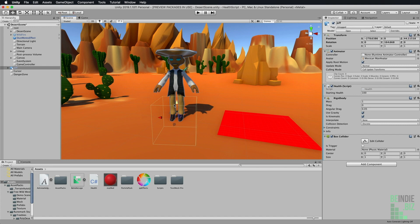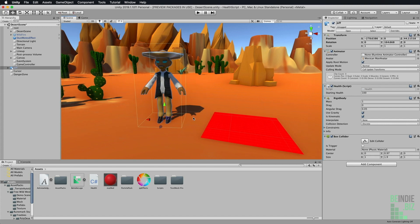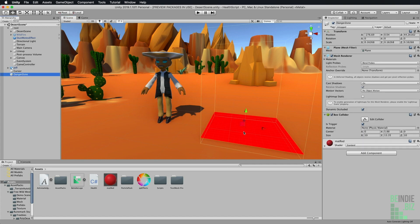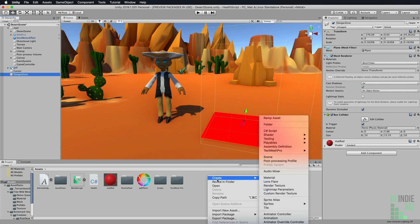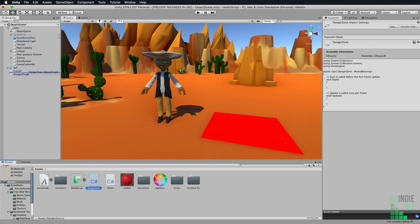I'm also going to apply a Box Collider to approximate the volume of our character, and raise that up to roughly approximate our character — something like this is looking pretty good. The next thing I'm going to do is create a quick script file to apply to the danger zone, that will detect when the character enters the danger zone so we can apply damage to the character. I'm going to right-click, choose Create, choose C# Script, and call this 'DangerZone', then drag and drop that onto the danger zone object.